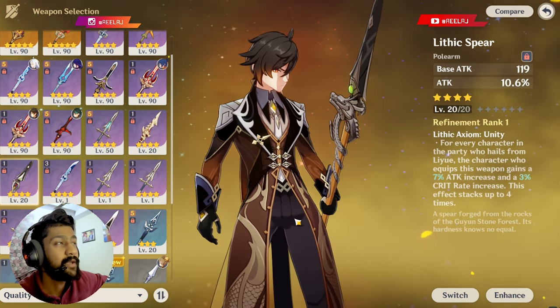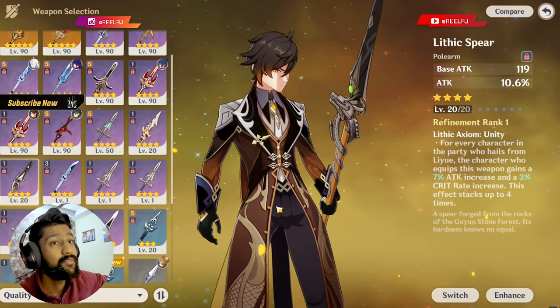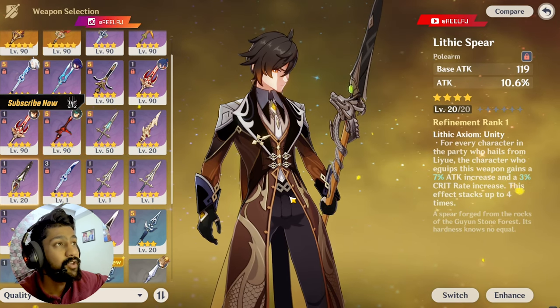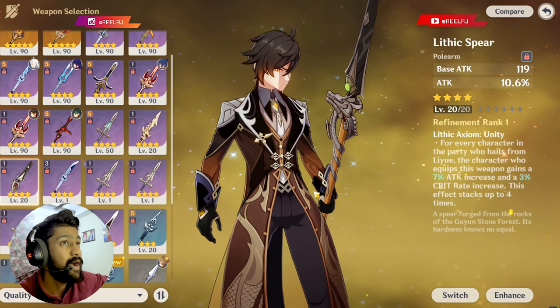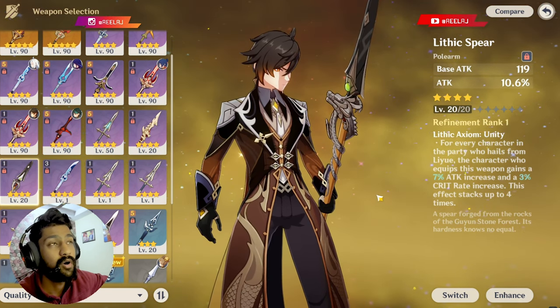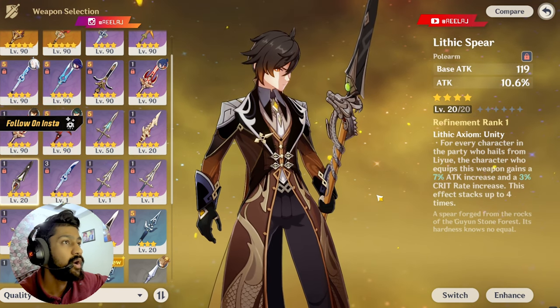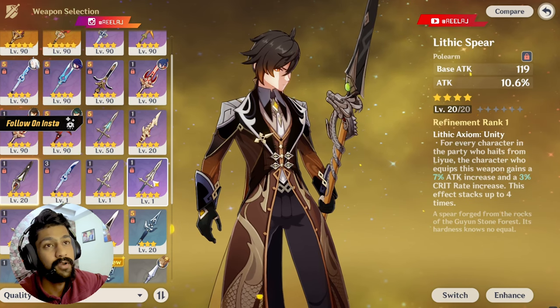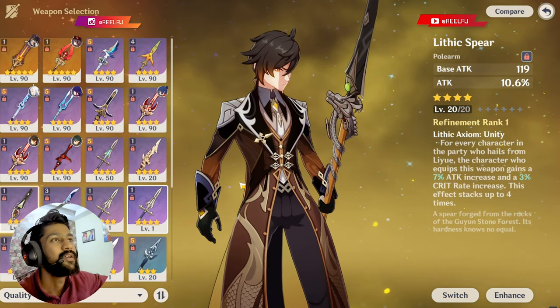The Lithic Spear is also very good on Zhongli. If you've leveled it to max, you can give it to Zhongli — it gives ATK and crit rate. However, you have to play with all Liyue characters like Xingqiu, Xiangling, Xiao, or Hu Tao for the Lithic Spear stacks, so the team will need to consist of Liyue characters.